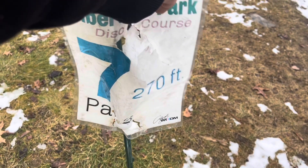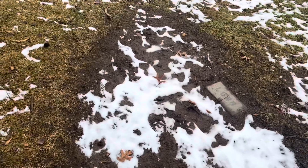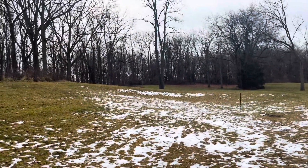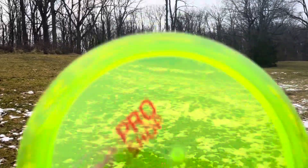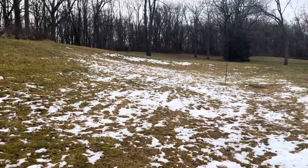Hole seven, 270 feet. As you can see, these laminated paper signs aren't very durable. They've got these little bricks — one that says 'long' and the hole number. It's up there on top of the hill going uphill. I'll throw the Proton Jet — understable enough to get a decent way up there.